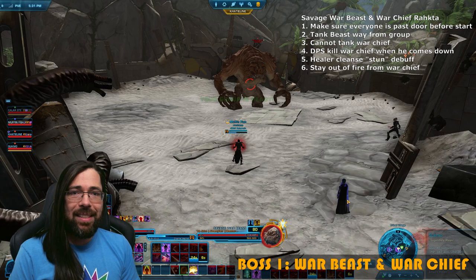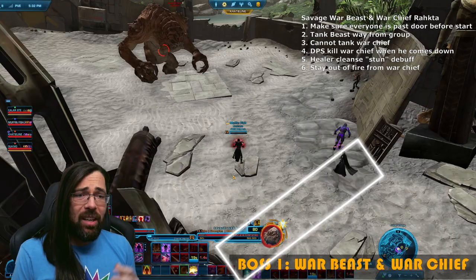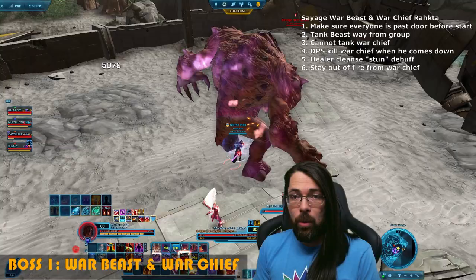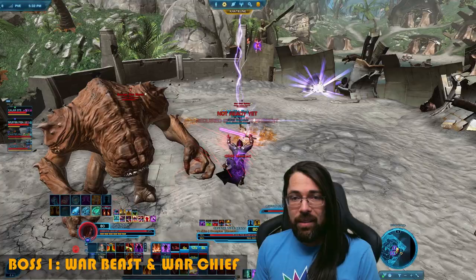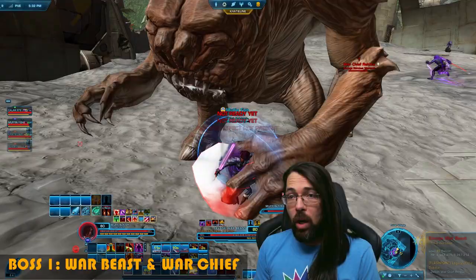On to the first boss — the Rancor with the Warchieftain, also called the Savage Warbeast. Make sure you come fully inside the door or you will get stuck. One player here is still stuck inside the door because he didn't move in far enough. The main mechanic to watch out for as a tank: when he raises his arms up in the air and slams them down, he's going to knock everybody away from him.